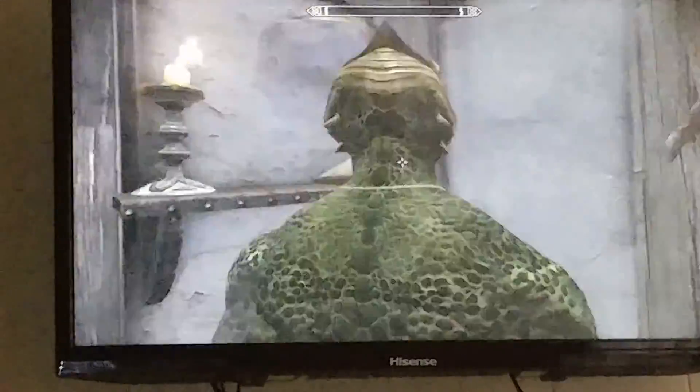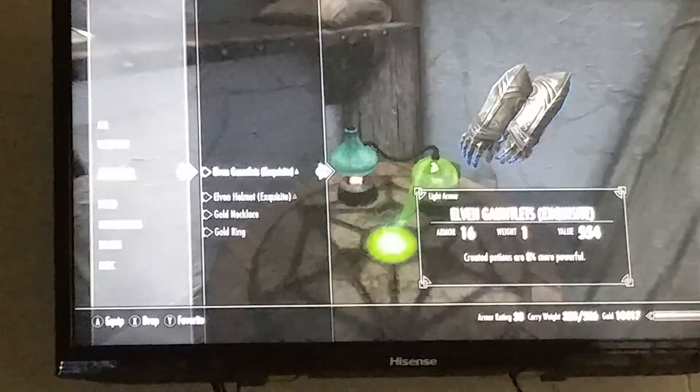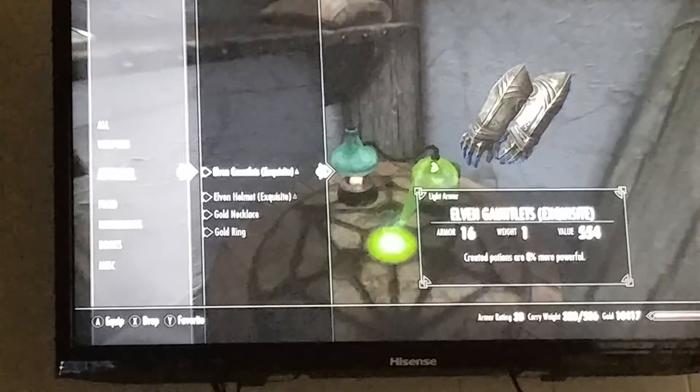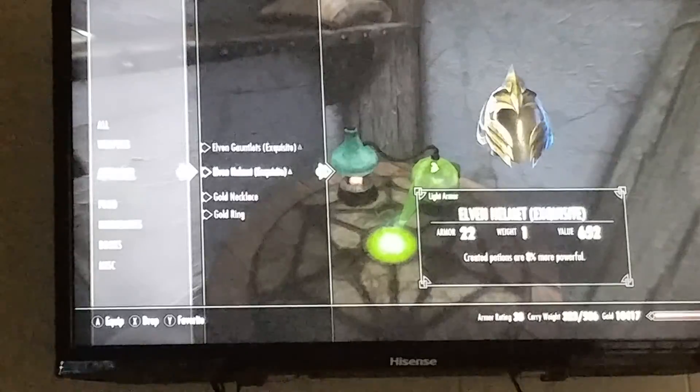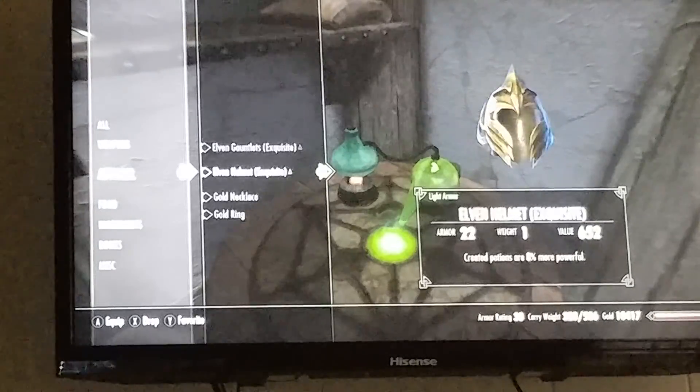The other thing you're going to want to do is get four pieces of armor and jewelry and get a 'Created Potions' enchantment on them. Right now mine is only at 8%, so this will take a minute.